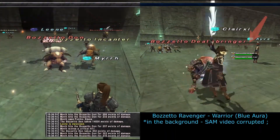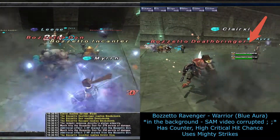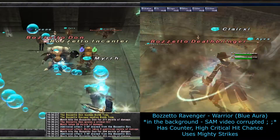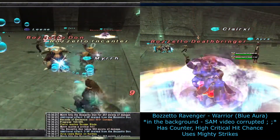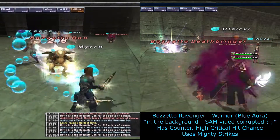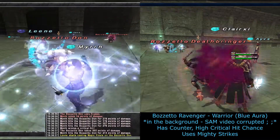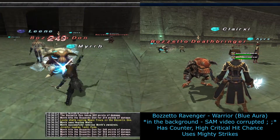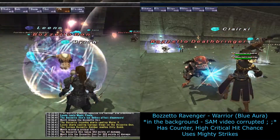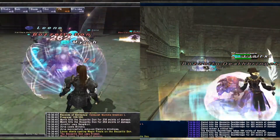The Ravager is a Warrior Goblin and was being killed by our Samurai. We don't have a video of the Samurai killing the Goblin, but it is in the background of Claire's screen on the right. This Goblin has a high counter rate and a high crit chance, making it much easier for the Samurai to manage compared to the Corsair using Dual Wield. This Goblin will use Mighty Strikes and prefers to spam Goblin Rush during this time, which deals high amounts of damage if you're not ready for it.